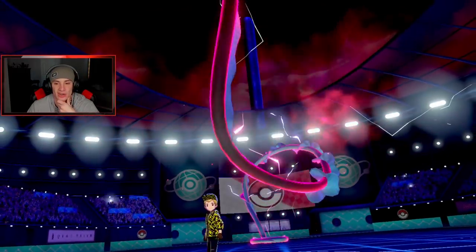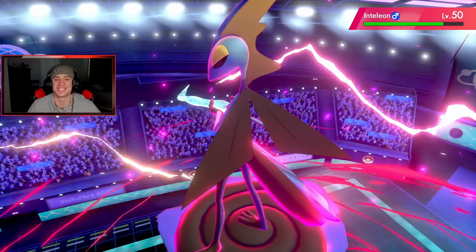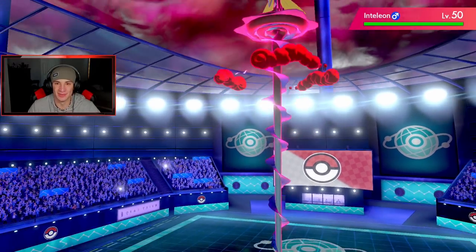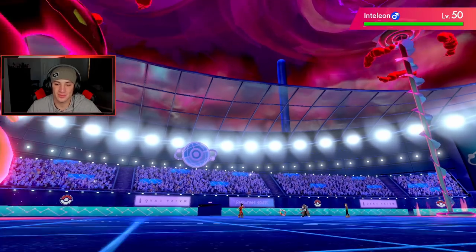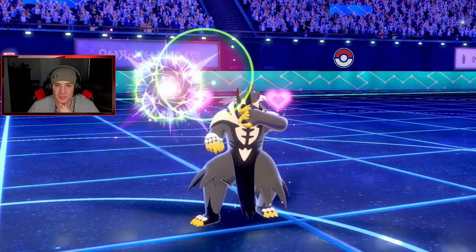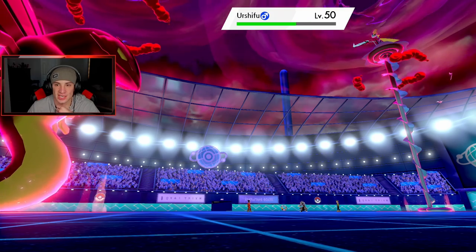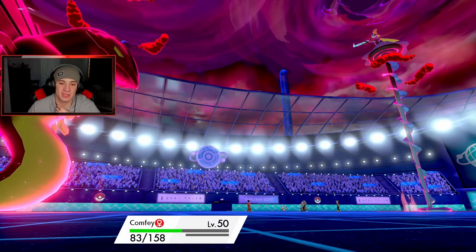There you go — Dynamax! We're going to be able to take out the Urshifu here. Zygarde is just absolutely going through people. Inteleon Gmax looking all spiffy, standing on his sniper tower — that thing is so cool, he's got the little scope on top. He's going to go for a G-Max Hydro Snipe. Draining Kiss is doing a heaping amount of damage on the Urshifu.